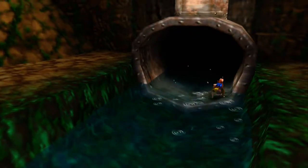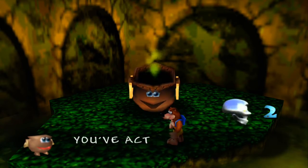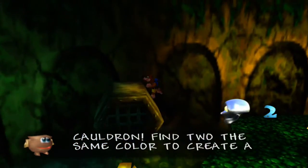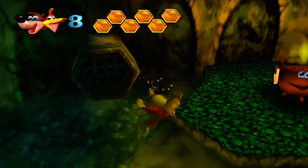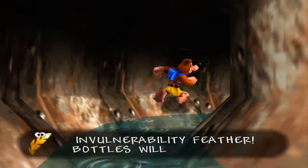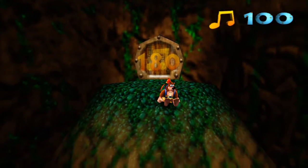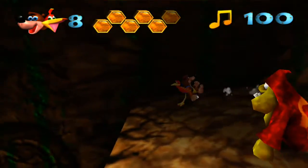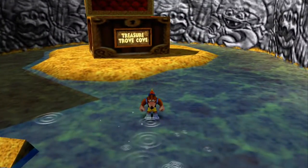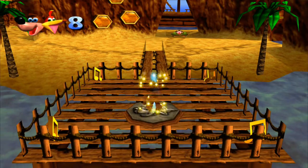Let's go down through this way first. I won't be collecting all the Mumbo tokens because they don't really do anything — you don't need all of them to beat the game and it doesn't really track them. There's the note door where you need 180 notes; we only have 100, so you technically need to beat Treasure Trove Cove to get through it. There are two worlds available to us now, and the first is Treasure Trove Cove. I love the music for this place. There are two new moves in this area.